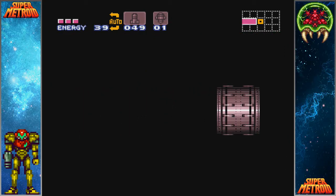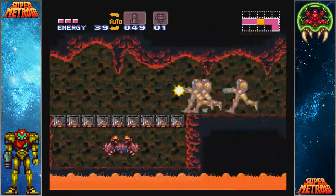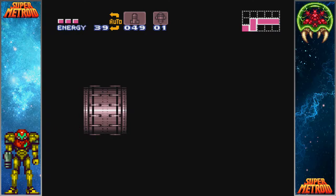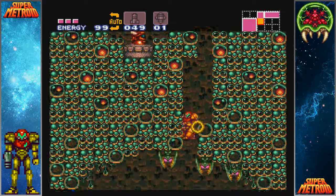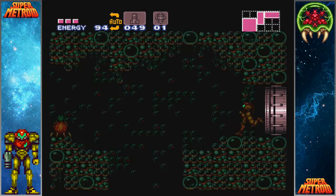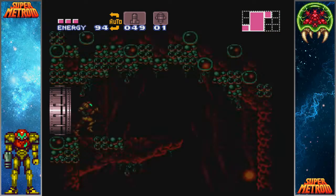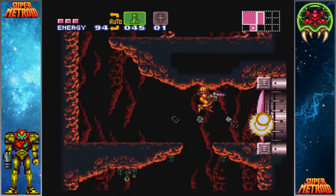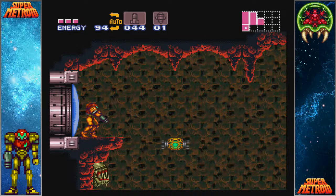Alright, so getting out of here is fun. If you time your shot well, like that, you can open the door at just the right time to allow you to dash through it. It has the added advantage of killing all of those enemies right there and usually getting some pretty good drops. So I got healed basically back up to full. I'm low on super missiles, so I decided to use missiles for that door.